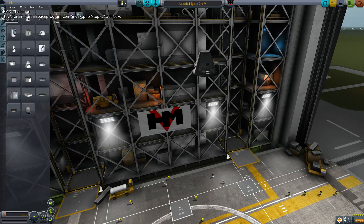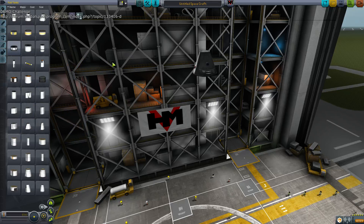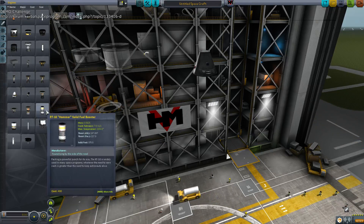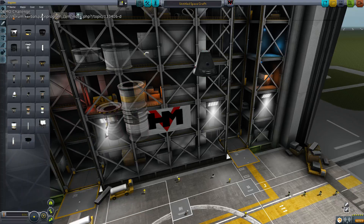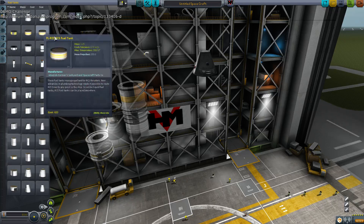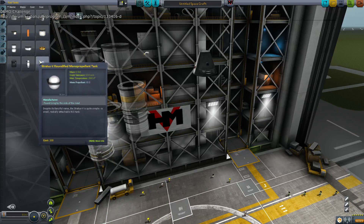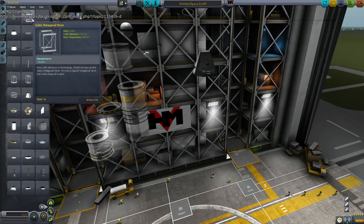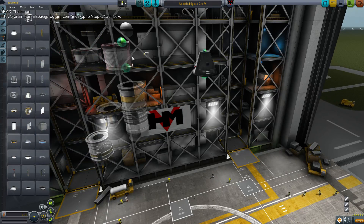Okay, so in this version, all you get is this command pod and Stay Putnik — we're going to ignore Stay Putnik. You only get this fuel tank, this fuel tank, and the fuel line here. You only get the Reliant, the Hammer, and the Flea. You only get the Small Reaction Wheel, RCS Thruster Pack, and the Small Radial RCS jets. You get the Modular Girder Segment and a Strut.